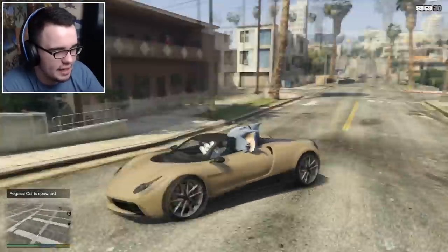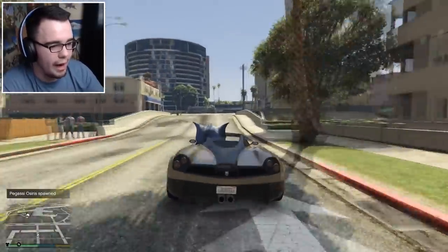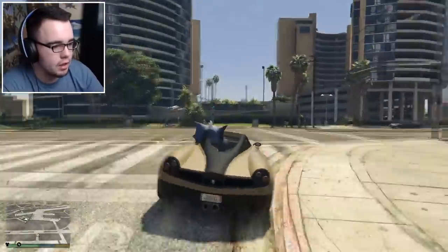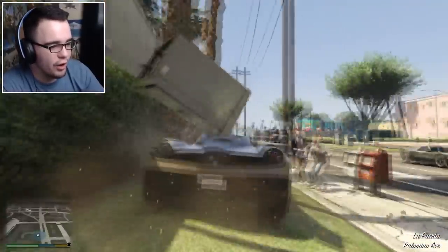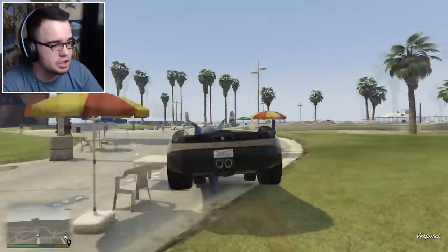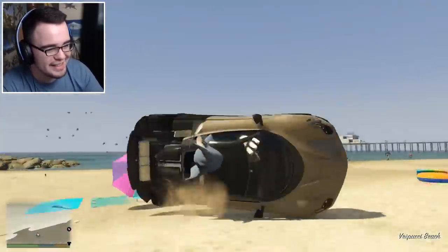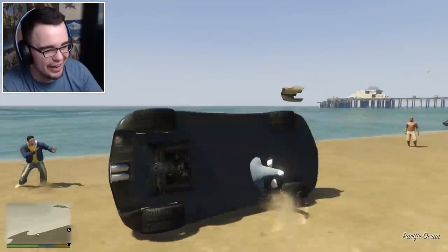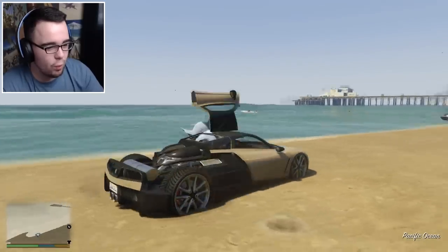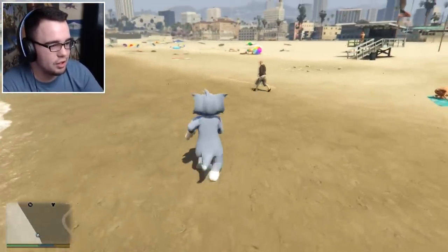Now let's go hop in a car. This is a nice Tom car, even though it's an off color — it's not really Tom's color. Oh my gosh, we're going so fast! Turn — turn! Oops, sorry, didn't mean to run you over. Oh yes, right on the beach! Get out of the car. Well, that was a nice little ride.